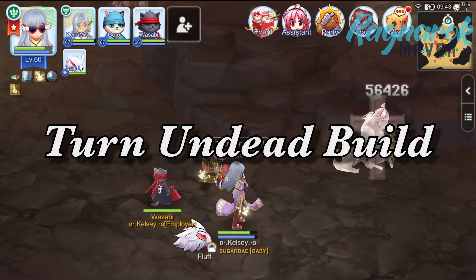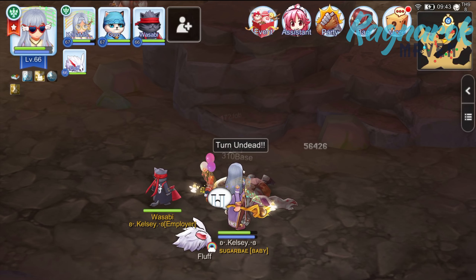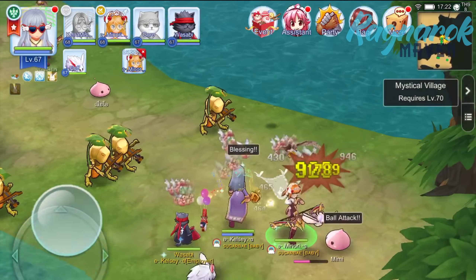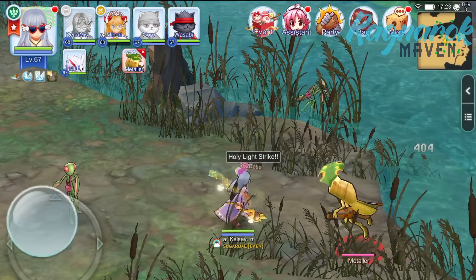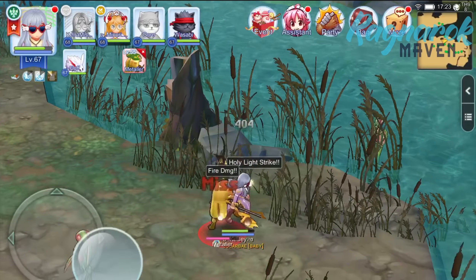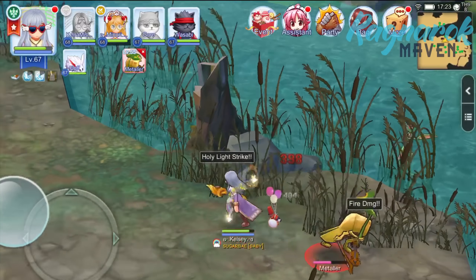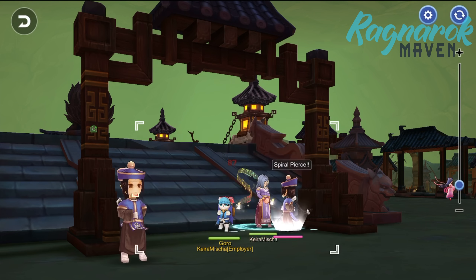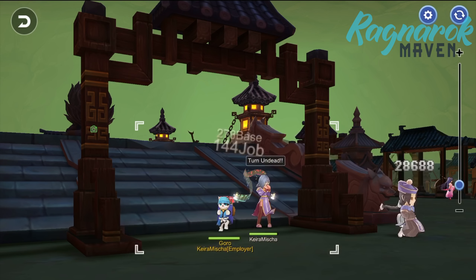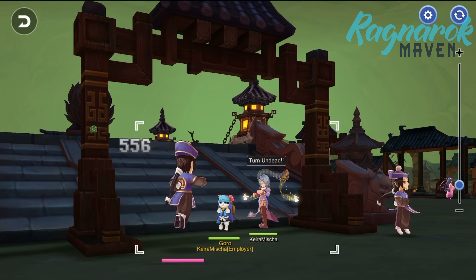Hi guys, welcome! In this video, we'll be looking into the Turn Undead build for a priest to help them solo farm. A priest is a support type role which usually gains experience from teaming up and supporting their allies. However, if you are a support main and don't necessarily have a constant party member, it may be difficult to grind solo, especially if you're leaning towards a full support build. We'll be looking into how to maximize the Turn Undead skill to help priests instantly kill undead and gain a decent amount of experience. Alright, without further ado, let's begin!